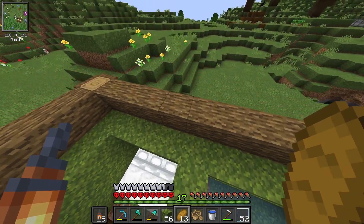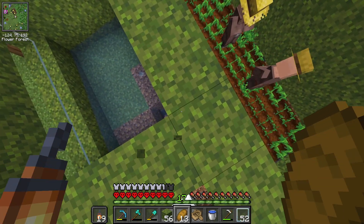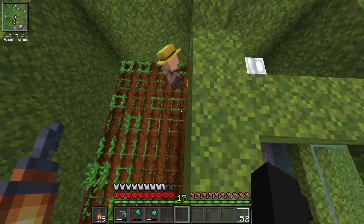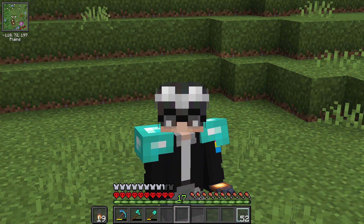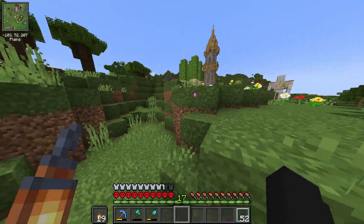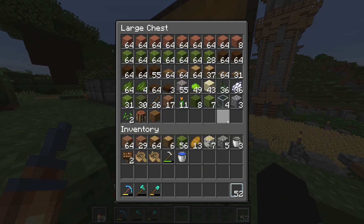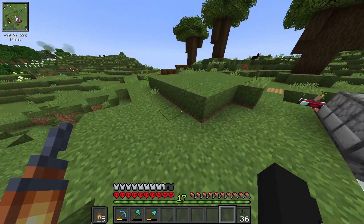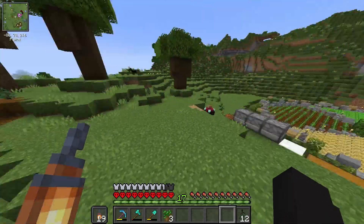Nasaan yung baby? So nakalimutan ko yung mention — para tumaas yung villager, kailangan niya muna lumaki. Mga 20 minutes siguro lalaki na yan, at pupunta siya dito sa surface. So habang nandyan yan, gagawin na natin yung ating villager trading hall. But need ko ng spruce wood, pero hindi ko alam kung meron na ba akong tirang spruce wood.